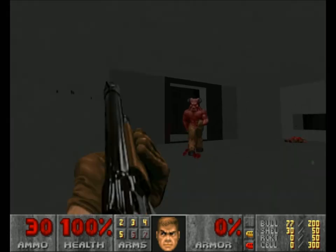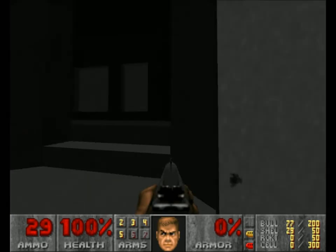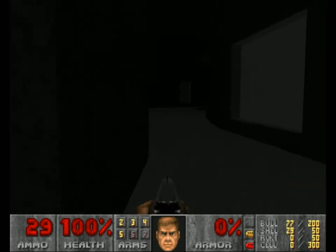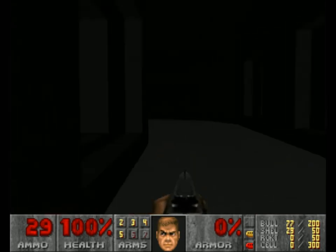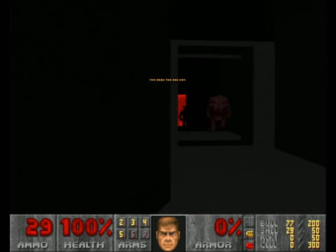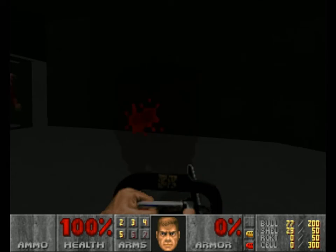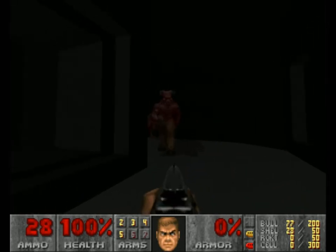Now we're fighting a baron. Very cool — anything else in here? Nope. Now we need to go back to the red door and see what's through it. We've got a very trippy looking thing on the other side. That door effect is very similar to what was done on Abstraction Complex. Now we have two barons to deal with. Found a bit of an ammo sink here by the looks of it.